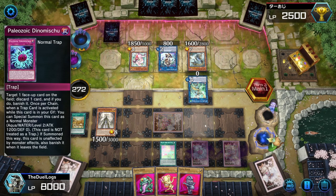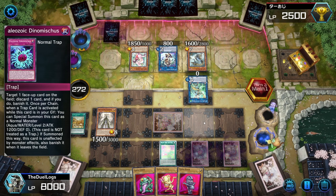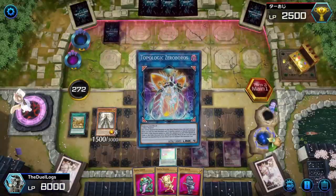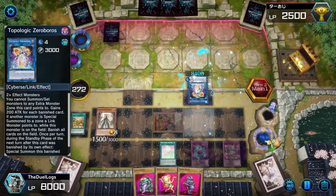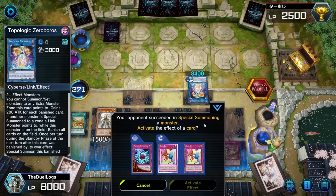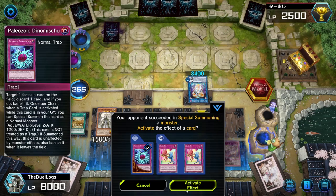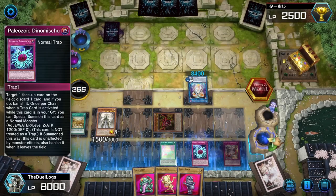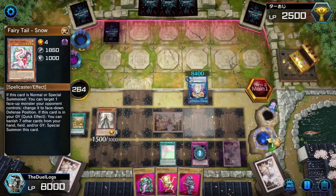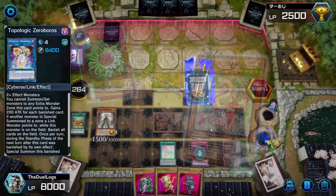Dynamiscus is my only out to it — toggle on if Accesscode hits the field. What is it? Topologic Zeroboros! For each other banished card, for each monster special summoned to a zone, it gains 800 attack — 8000 attack. Let's get rid of that. Topologic Zeroboros: during the standby phase of the next turn after this card was banished by its own effect — oh, by its own effect, so it's not coming back.